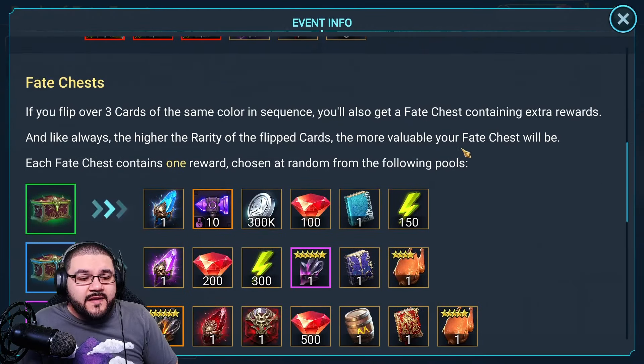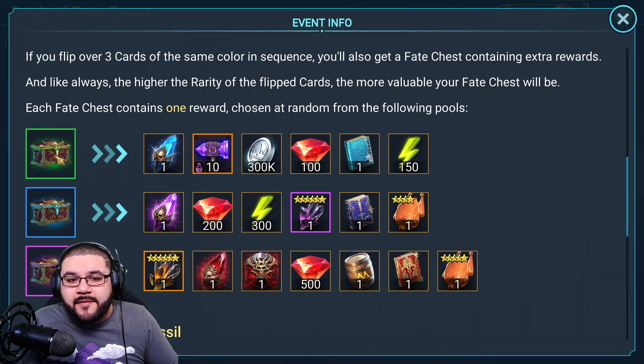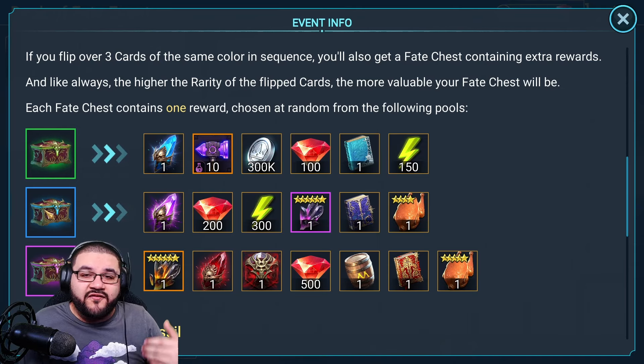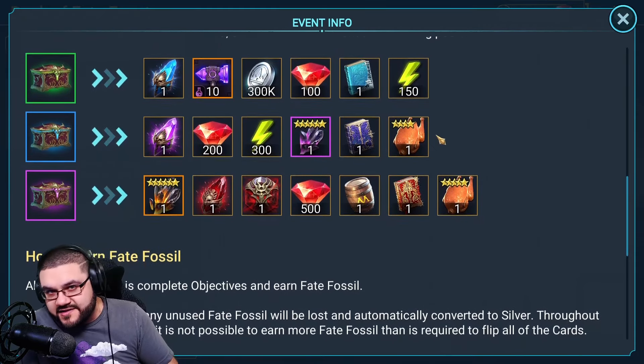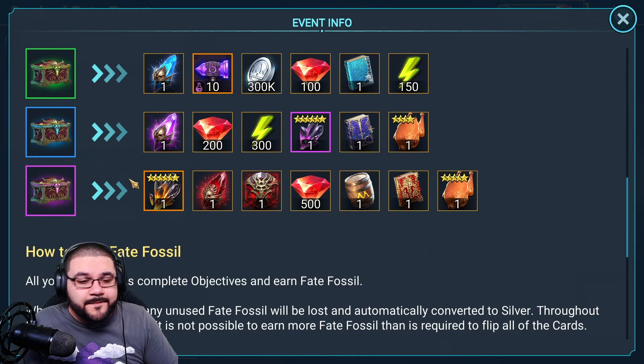Remember how we talked about flipping multiple cards getting additional rewards? It's three cards you flip. If you get three uncommons, you get one of the options in that tier. Three rares gets you the next row of options, and the same applies for the epic chest.